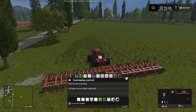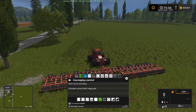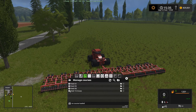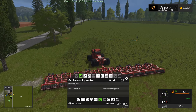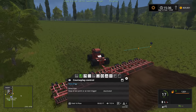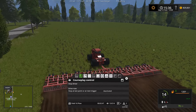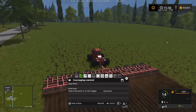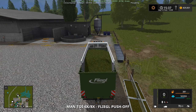Alright let's get this thing going. Let's lower the plow — I thought I chose field 16 plow. Let's grab that and get started here, and tell it to drive the course.